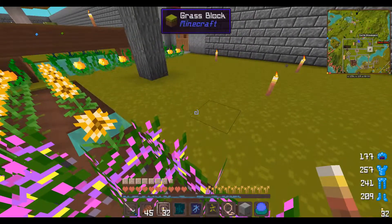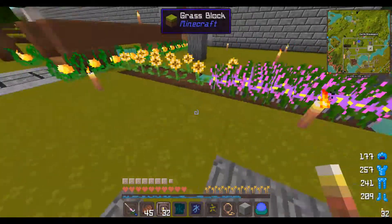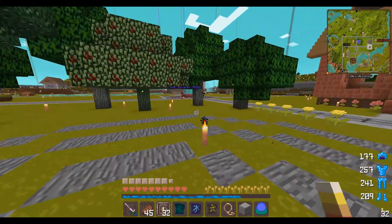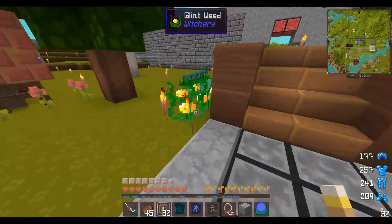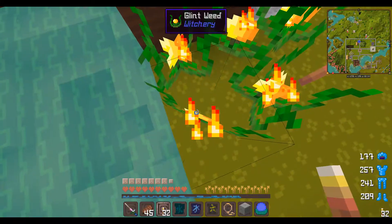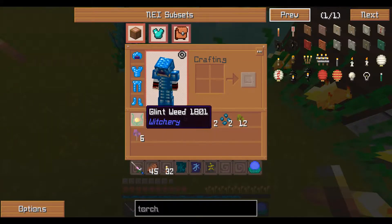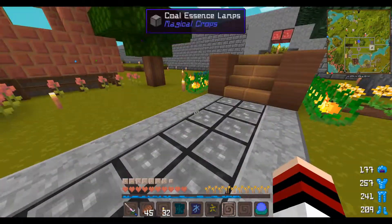I planted some crops here, just to fill an altar that doesn't exist yet, and I laid out where the circle will be. And I have a whole bunch of glintweeds - they actually spread. I didn't know they spread, but they do. So if you plant a glintweed, they do actually spread.